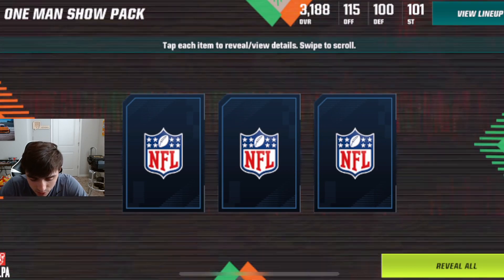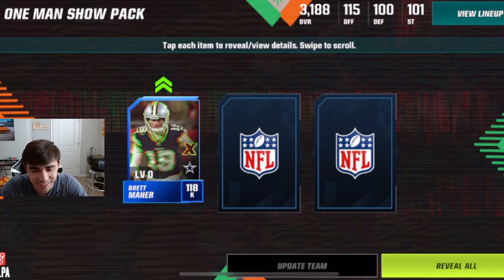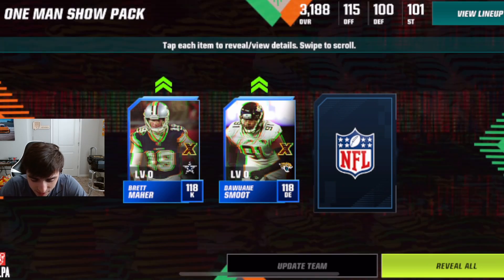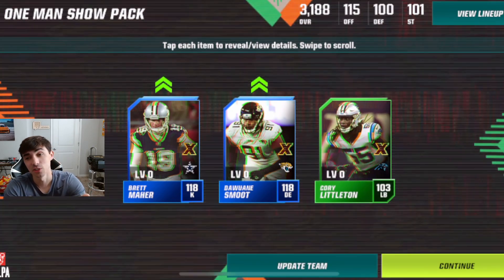I don't think we got a gold, but here we go. First card: Brett Maher, 118. Next one: Smoot, 118, fence in. And last card here: Corey Littleton, 103.